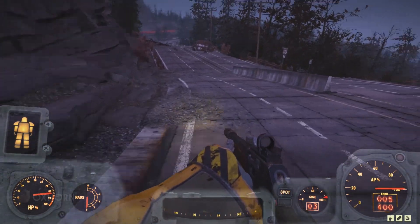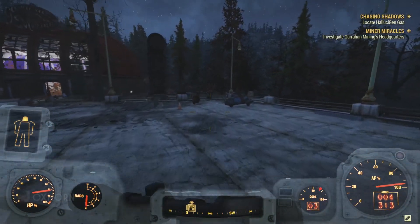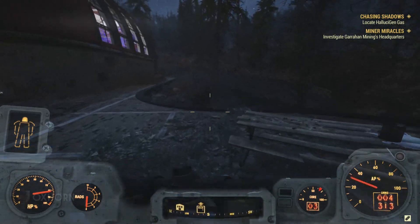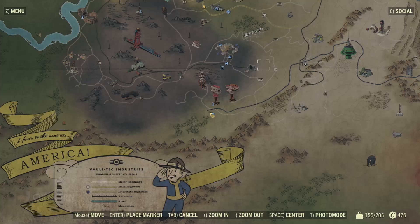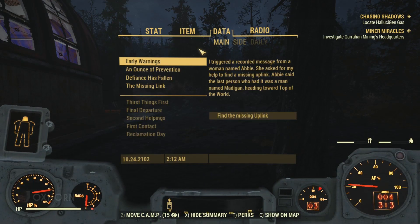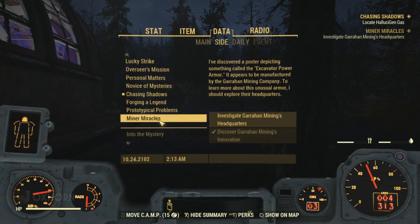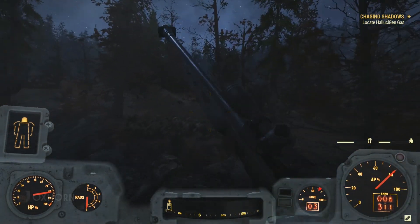This sends us far south to the Garahan Mining Company's headquarters. This headquarters is a central location for the side quest Miner Miracles and is chock full of interesting lore. I can't wait to tell the story of the Garahan Mining Company and their bitter rival, Hornwright Industries, but I'll have to save that story for another day.